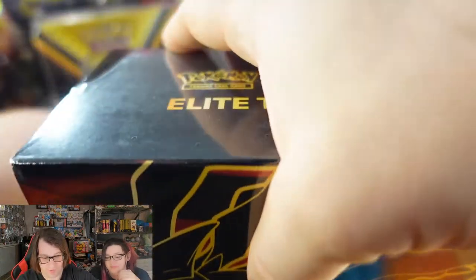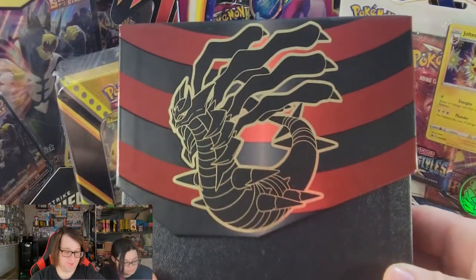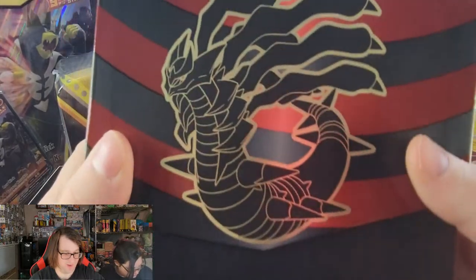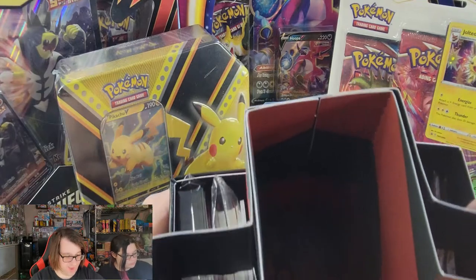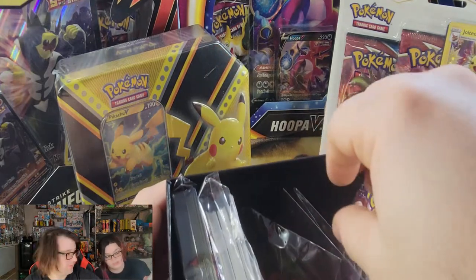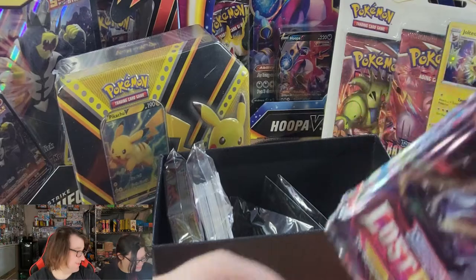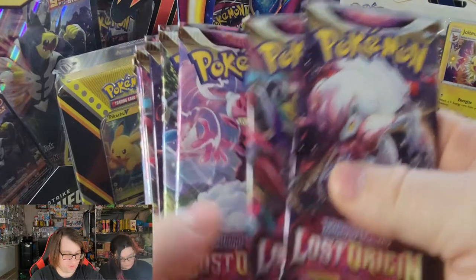I'll show it off once we get into this and go over the booklet. The color scheme just looks amazing — I love the ETB. So we have this out. Does the Giratina come in there? Yes! I really want Giratina. So we got our eight packs of Lost Origins.